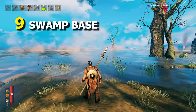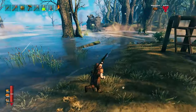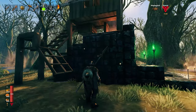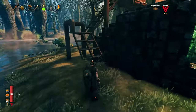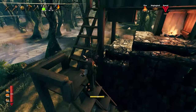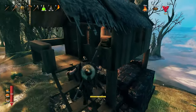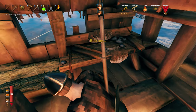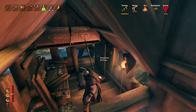For tip number nine I have the swamp base. Once you have arrived into the swamp the best thing is to start building a base, and I usually build them on top of these sunken crypts. Just make sure you leave some space from the ground so your stairs don't touch the ground and your monsters won't be able to get into your little base. Doesn't have to be anything fancy, just a fire, a bed, a workbench and some storage here and there.